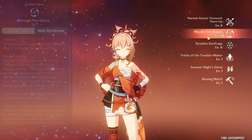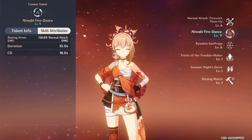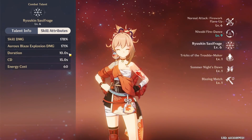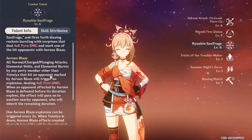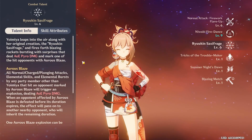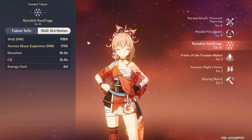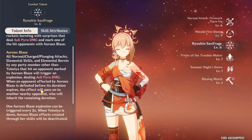Overall her kit seems pretty good. The 158% normal attack damage increase at level 9 is a really great boost to a main DPS auto-attacker, but her elemental burst's main damage comes from the off-field effect that helps other party members. This makes me think she can be played as both a DPS and a support — either as on-field DPS during her skill's 10-second uptime, then burst and swap.